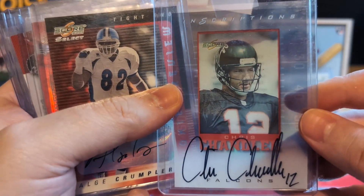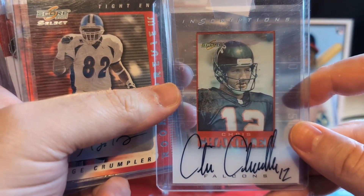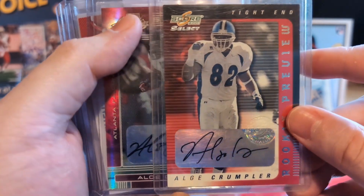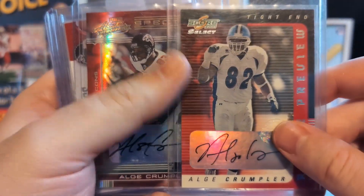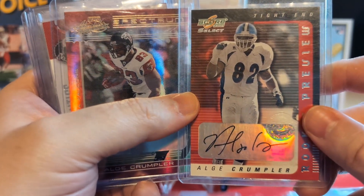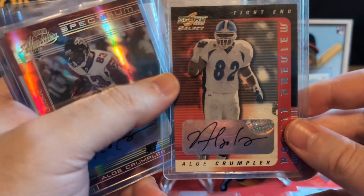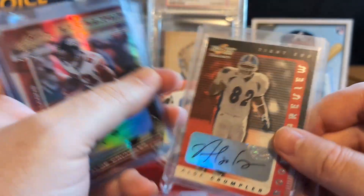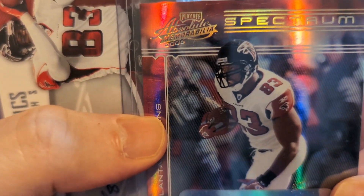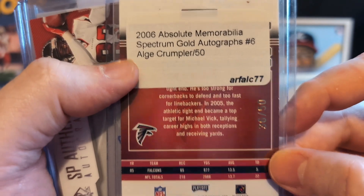Chris Chandler autograph out of Inscriptions — on-card inscriptions. Look at that, just cool. I'm like blown away, man. Algie Crumpler rookie auto, Score Select 2001. I remember this guy, man — he was always big but he blew up like a blimp at the end of his career, he was a freaking tank. Algie Crumpler auto, not numbered — not surprising. That's awesome. Rookie Preview. Another Algie auto out of Spectrum 2006 — Absolute Memorabilia Spectrum, to 50.